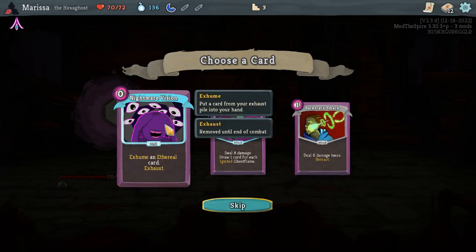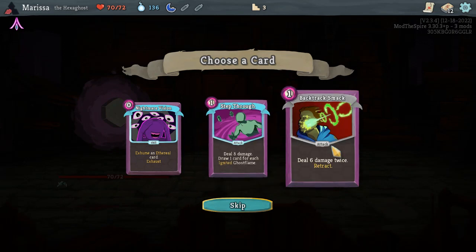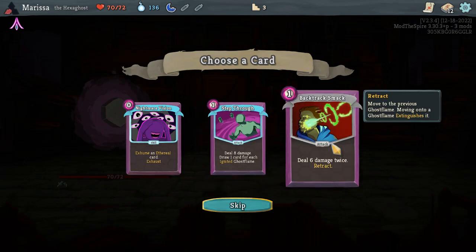Exhume an ethereal card — put a card from your exhaust pile into your hand. There are different words for putting an exhausted card back into your draw pile, your hand, and your discard. That's really confusing. Deal eight damage. Draw one card for each ignited ghost flame. Deal six damage twice and retract — move to the previous ghost flame. Moving onto a ghost flame extinguishes it.